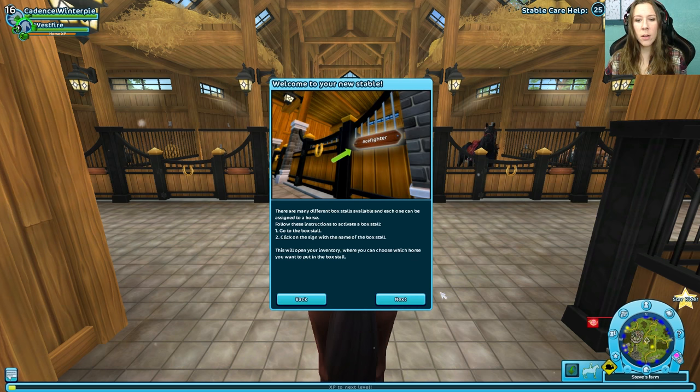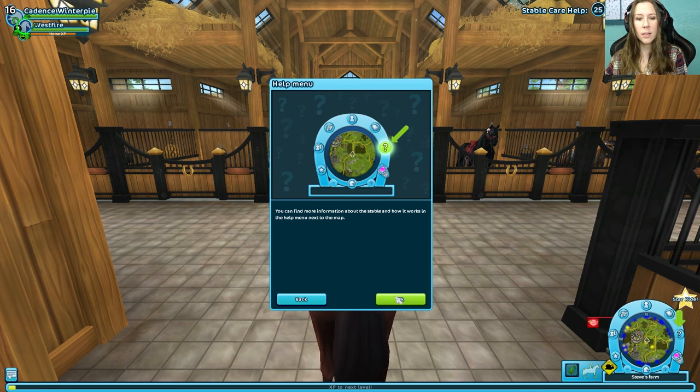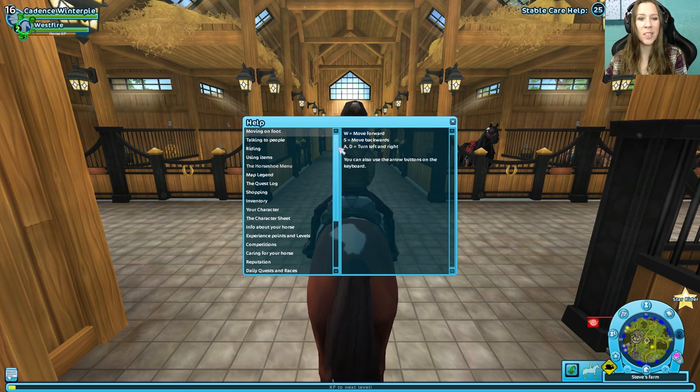There are so many different box stalls available, and each one can be assigned to a horse. Follow these instructions to activate a box stall: go to the box stall, click on the sign with the name of the box stall. This will open your inventory, where you can choose which horse you want to put in the box stall. Oh, this part's still in Swedish. Talk to John to upgrade your stable - John is standing outside the stable. You can find more information about the stable and how it works in the help menu next to the map. There's actually a lot of information in that help menu - I think a lot of players miss it.